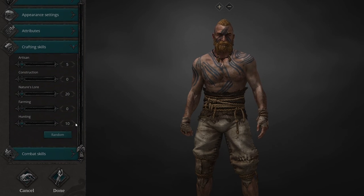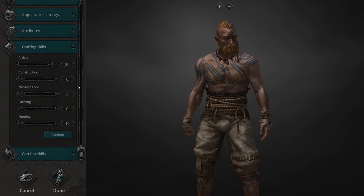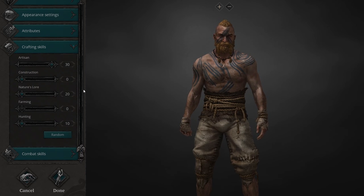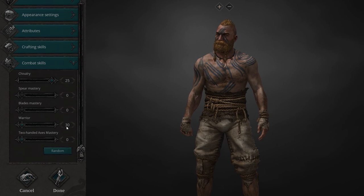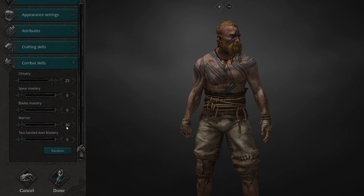Crafting skills — I'll show you exactly why I would give myself these. Artisan is the dominant skill in construction, so I want to crank that straight to 30. I want to leave nature's lore at 20 because when you enter the game you're going to be using it anyway to gather sticks, branches, plant fibre and flintstone — it levels up fairly quickly. Hunting you don't really have to bother with because you're going to be hunting anyway. For combat skills, crank it all into chivalry — that covers an early battle axe and an early flanged mace. As soon as you get an anvil and forge up, you can wield those weapons straight away.